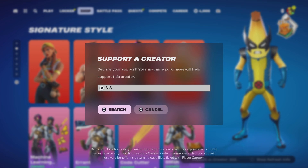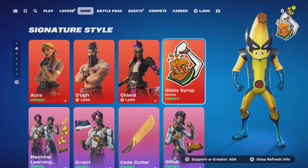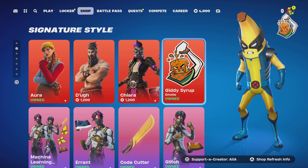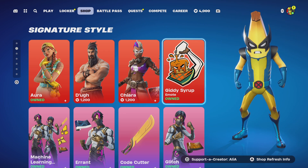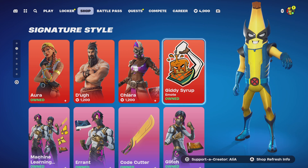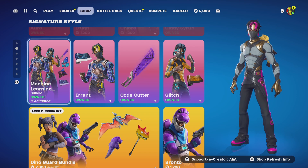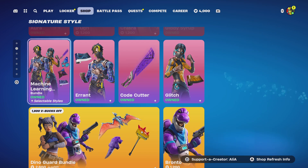We've got the free Giddy Syrup emote. This was given away free - all you had to do was go into your support creator, type in your support creator code, press square, wait for the tick, press circle, and you would have been gifted it for free. It was only available for a limited time, but essentially it's free so you can just get it now.